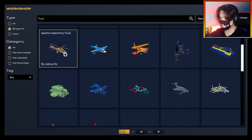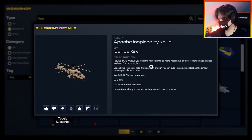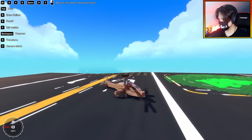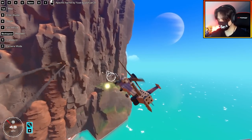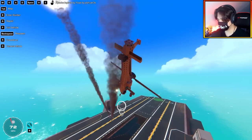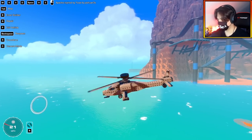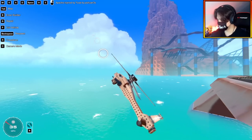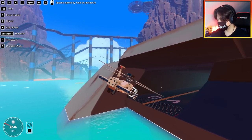Next up is an Apache inspired by yuzi, by Joshua Freex. Pretty standard controls — let's see this one, Josh. An Apache apparently inspired by me. It flies pretty smooth; both the rockets and the smart cannon are on the same key bind. Q and E — that's my yaw. This feels very, very smooth.